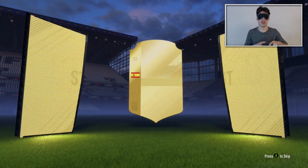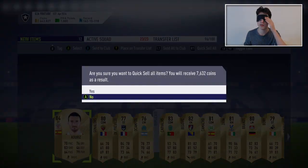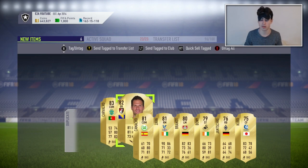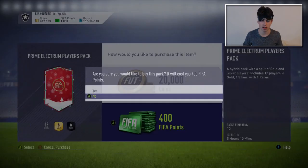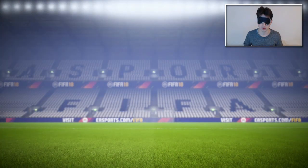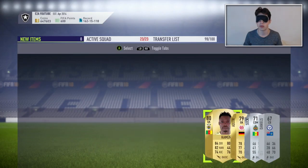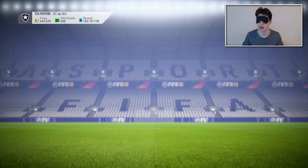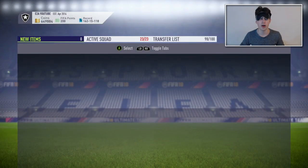Here we go, we've got the controller. Skip, send to the club. We get Carvalho and Begovic — I'll send those over to the transfer list and quick sell the rest. That's all the packs done. I still have FUT points left, so I'm going to open up these last couple of packs too. I think you get like six rare golds in these, so you never know. I'll quick sell the rest. Send all of that to the club. Do we have any duplicates? Yes — I'll quick sell them. Those are all of the packs done.